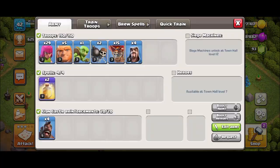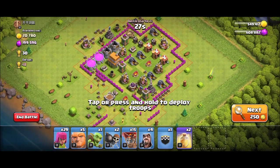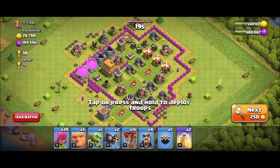In my attack strategy, I am going to use loons, giants, wizards, archers, and 2 healing spells. Remember guys, archers are very important in lower base attacks, as they are used for cleanup and mostly used for killing clan castle troops.